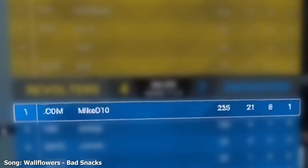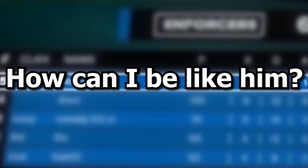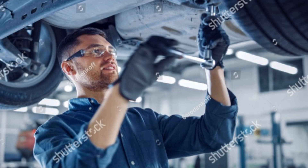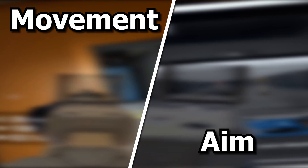Have you ever seen someone in your lobby drop 20 kills, even 30 kills, and thought to yourself: how is that guy so good? How can I become more like that guy? What do you think the difference between you and him is — game sense, map knowledge? I'll tell you what it is: it's mechanics. And in this guide I'll teach you how to become that guy. This video will be split into two parts: movement and aim.